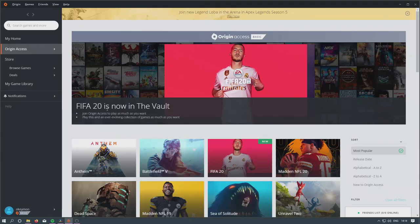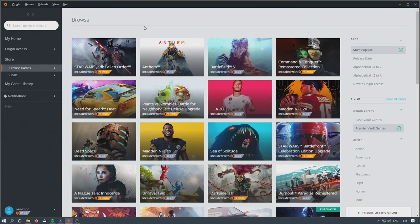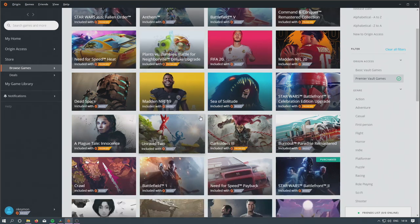The more I look at this, I'm not sure what Premier's £14.99 a month price tag really offers. FIFA 20 and Madden 20 have both now moved to the basic subscription, so really the only games you're getting for the extra money are Star Wars Jedi, Command and Conquer Remastered, Need for Speed Heat, and A Plague Tale: Innocence — and A Plague Tale you can play on Game Pass anyway for a cheaper monthly price.